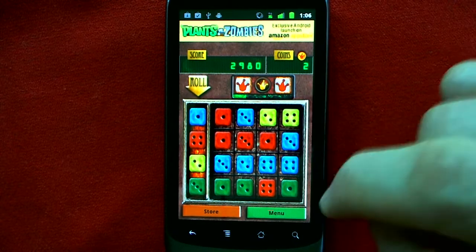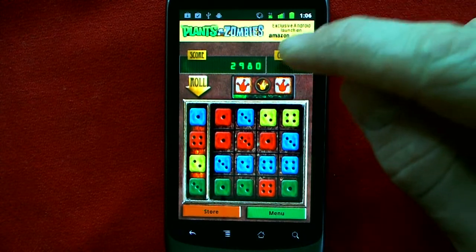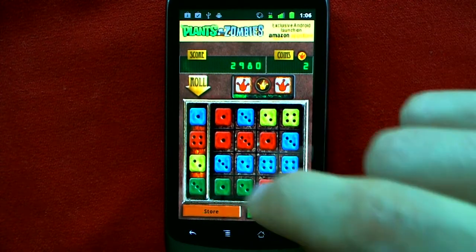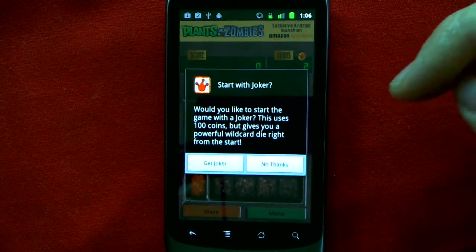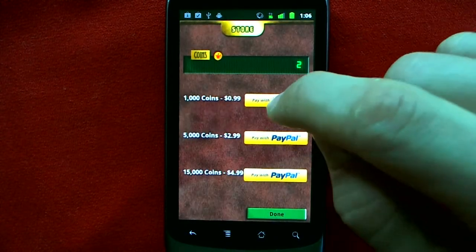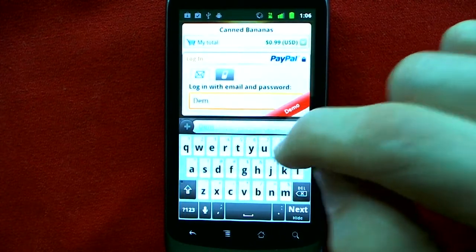If you want to get into these higher levels of play with all the great bonuses, then you can spend these coins that you start with, earn, and buy. Spending the coins will let you start the game with one of those wild card jokers and get right into it as quick as possible. We've teamed up with PayPal, so that if you're ever short on coins, you can always pick them up really quickly with your PayPal account.